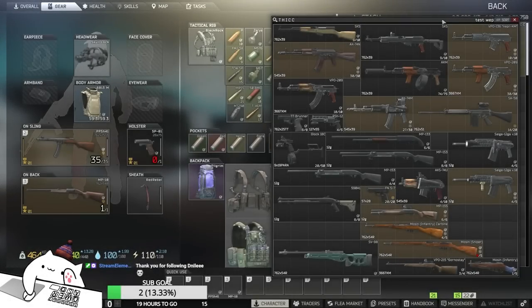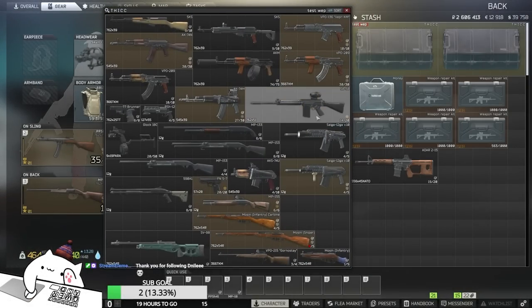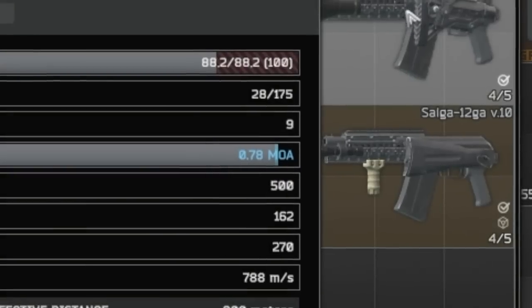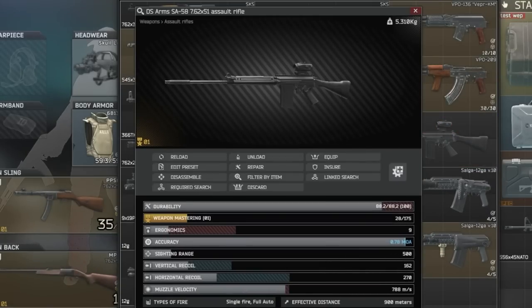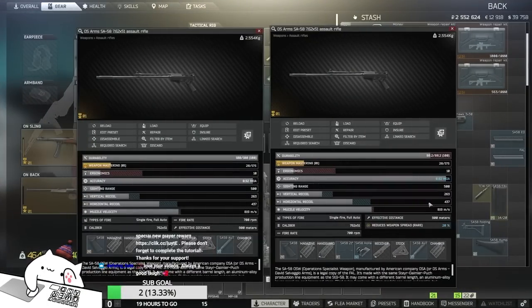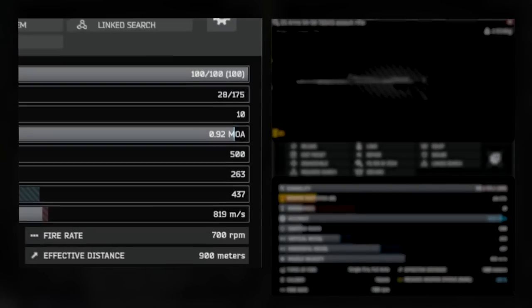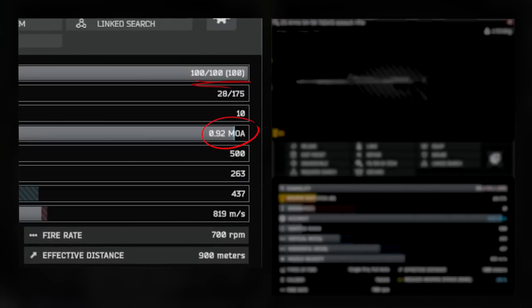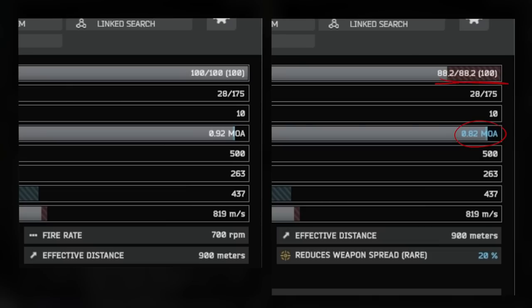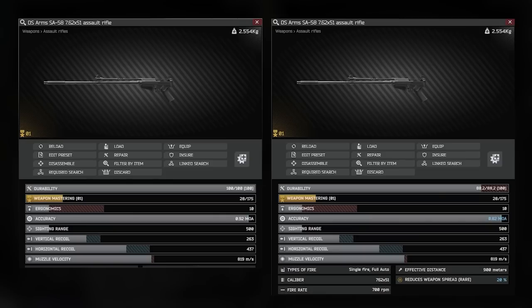Let's check the weapon spread enhancement — it changes the MOA. This SA-58, for instance, got a 20% reduction in weapon spread. I'll buy the default one to compare: 0.92 MOA at 100% durability versus 0.82 MOA at 88% durability with the rare enhancement. It does get better.